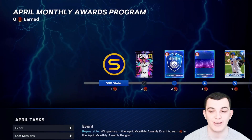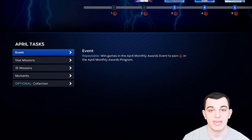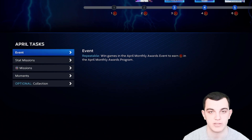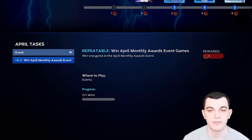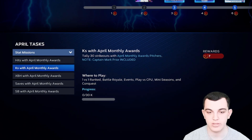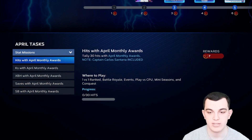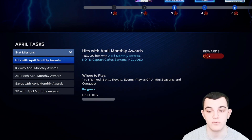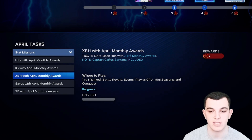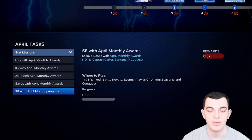Now for the moment you've been waiting for — the April Monthly Awards program. This thing is so cool. The lightning card is Matt Chapman, like I predicted, and he's at 150 points, so you need 150 points to complete the program. Event wins: every event win gives you one point, which is nice to see. Stat missions — you can do these offline. Tally 30 hits with April Monthly Awards cards, and you can use the captains too. 30 hits gives you 7 points, 30 strikeouts gives you 7 points, 15 extra base hits give you 7 points, 3 saves gives you another 7, and 5 stolen bases gives you another 7.